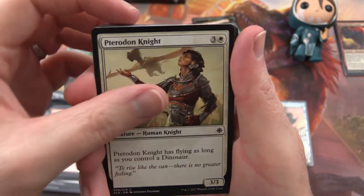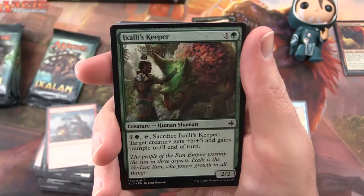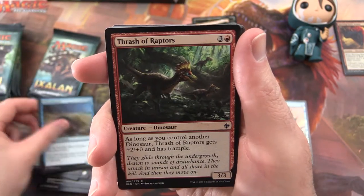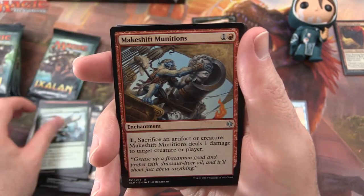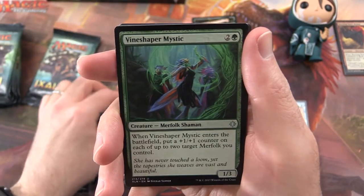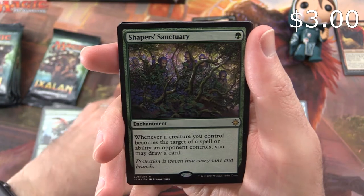Pack 5: Pterodon Knight, Blight Keeper, Telinali's Knight, Queen's Commission, Ixali's Keeper, Shore Keeper, Thresh of Raptors, Pious Interdiction, Crushing Canopy. Uncommon is Makeshift Munitions. Vine Shaper Mystic, Glorifier of Dusk. And Shaper's Sanctuary is the rare.